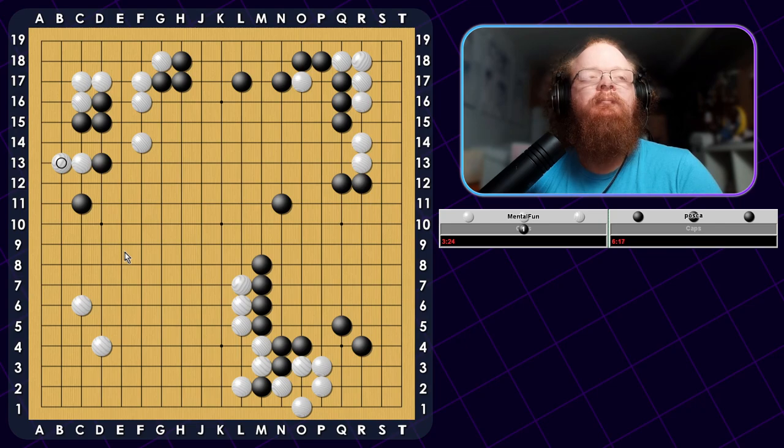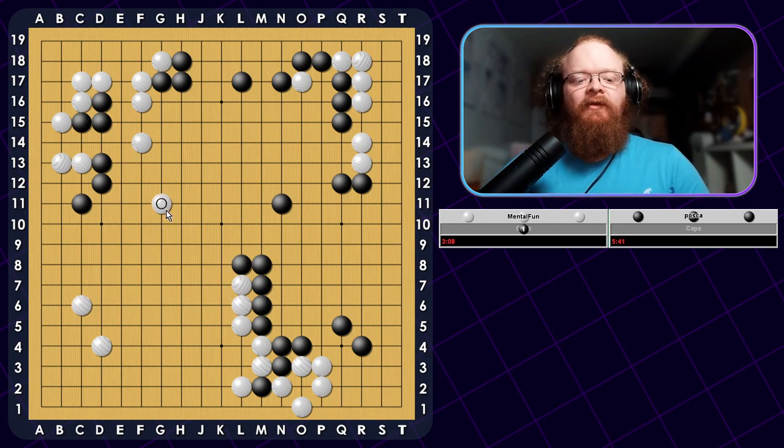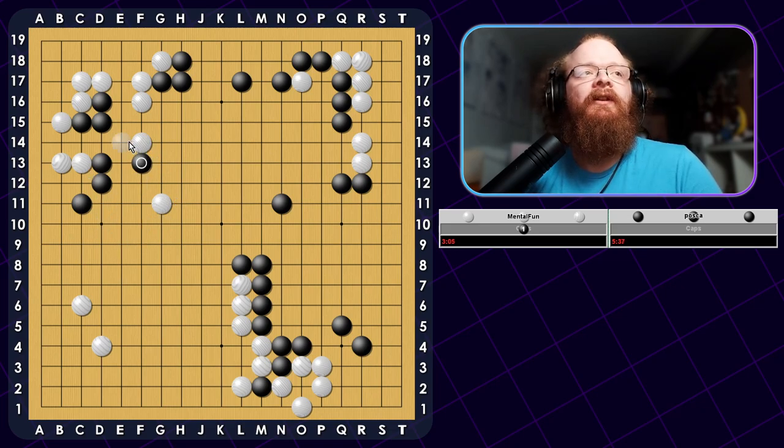He protects the outside, then I can connect underneath. This makes it really simple for me. Now he has a potential weak group here — this group is weak, so we do want to attack it. Let's just jump here. I want to jump a little bit further so I can be ahead of Black to some degree. Peeping at his shape — it looks like we can just push through here, which he probably doesn't want. So let's do it. We can at least push one more time here to make sure he can't turn there in Sente, and we can probably push even one more time to weaken his group a little bit.